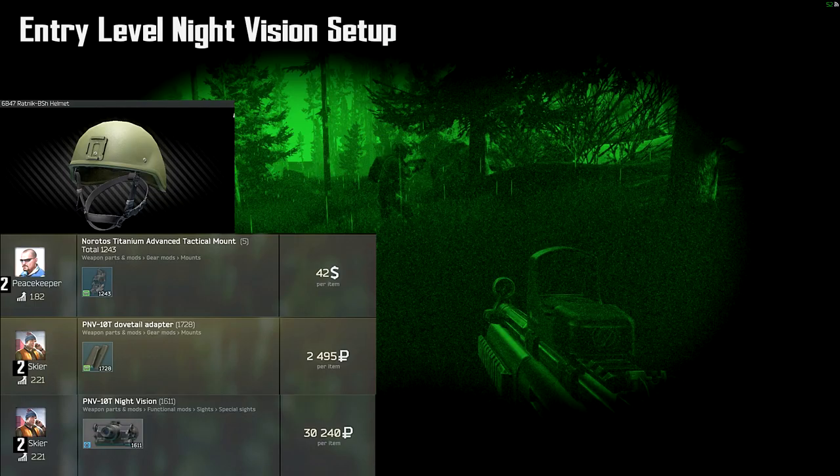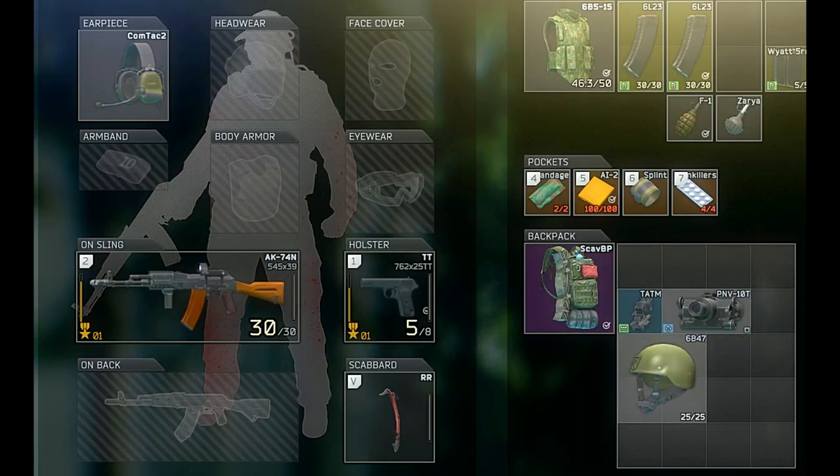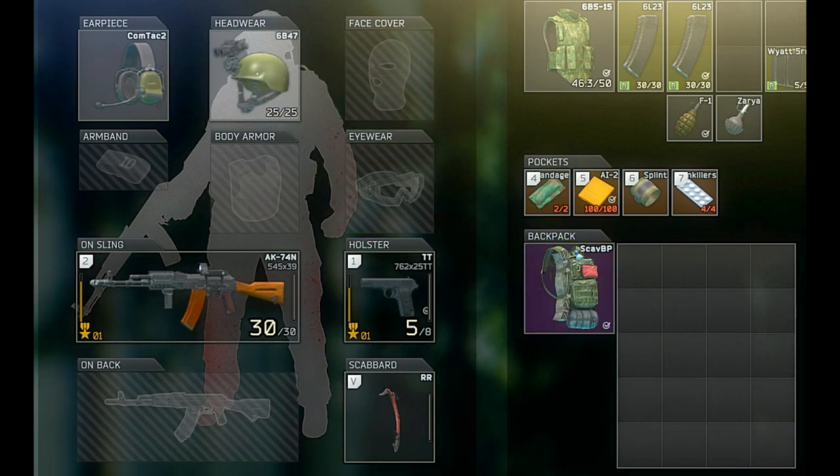I'd like to make sure new players know how to put night vision on their helmets. Night vision can be great for doing night raids, and I actually suggest doing some questing at night — it takes a little bit of the sniping out of the equation and can be less frustrating. It's pretty easy to put night vision on your helmet — make sure your helmet has that square bracket on the very top, which means you can attach night vision. For your shopping list, you're going to get the Naruto's Titanium Advanced Tactical Mount, the PNV-10T dovetail adapter, and the PNV-10T night vision. The PNV-10T will be very grainy and not as clear as more expensive night vision.